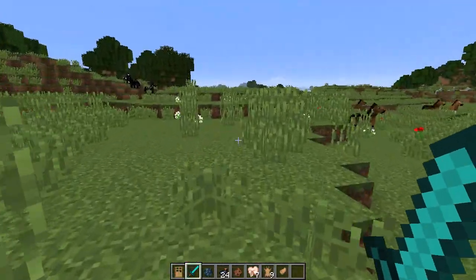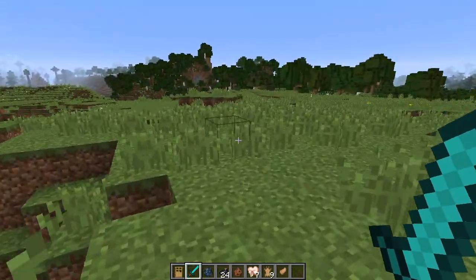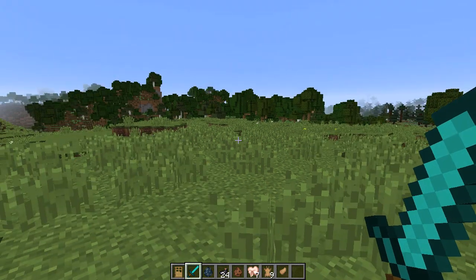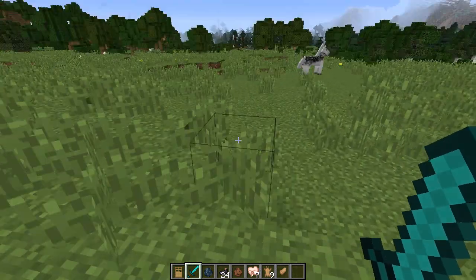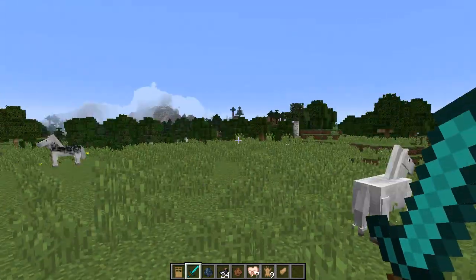Speaking of mobs, mobs have actually also had a behavioral change. Aggressive mobs such as Endermites, Magma Cube, Slime, Zombie Pigmen, Zombies, Wither Skeletons, Spiders, Cave Spiders, and Silverfish will now attack other mobs that have hit them.